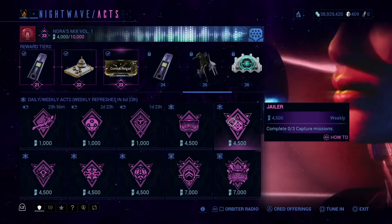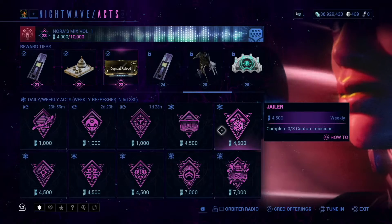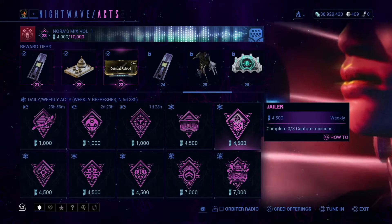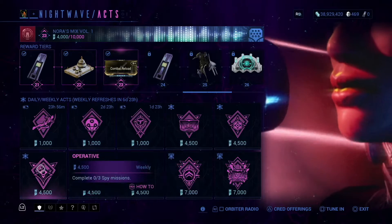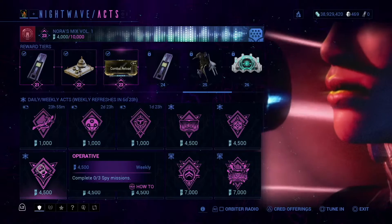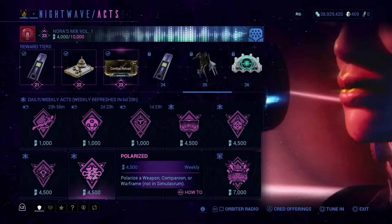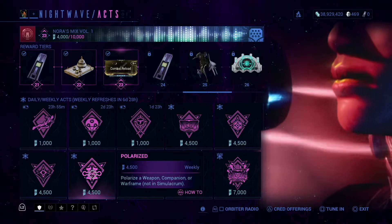There are things you can do real quick. Complete three capture missions — capture the enemy boss three times, basically just complete three capture missions. Complete three spy missions. Polarize a weapon, companion, or Warframe — basically, just put a Forma in a weapon or Warframe.